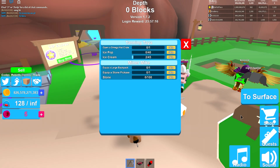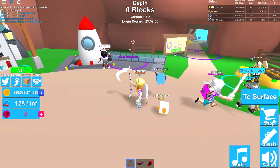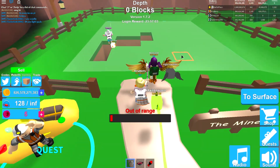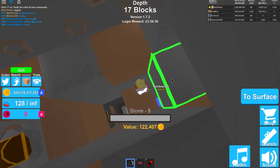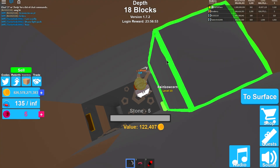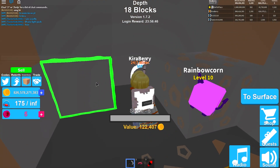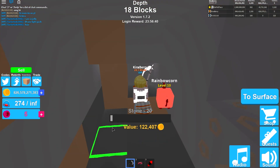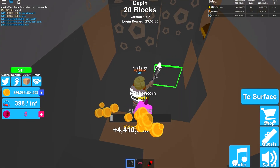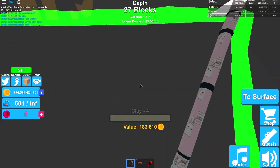So the next quest: equip a large backpack, equip a stone pickaxe, and mine 100 stone. So I'm going to mine the 100 stone first, then go to the surface and buy the large backpack and the stone pickaxe. It's good advice to already grind up a little bit of money to have it ready. I just did that — equip it, boom. Okay, all that's done, hand it in. We got ourselves a common egg!